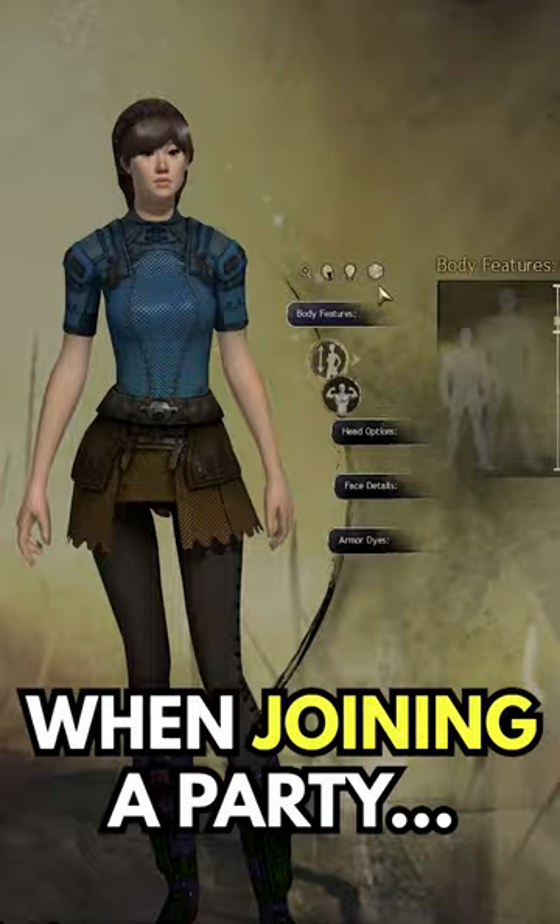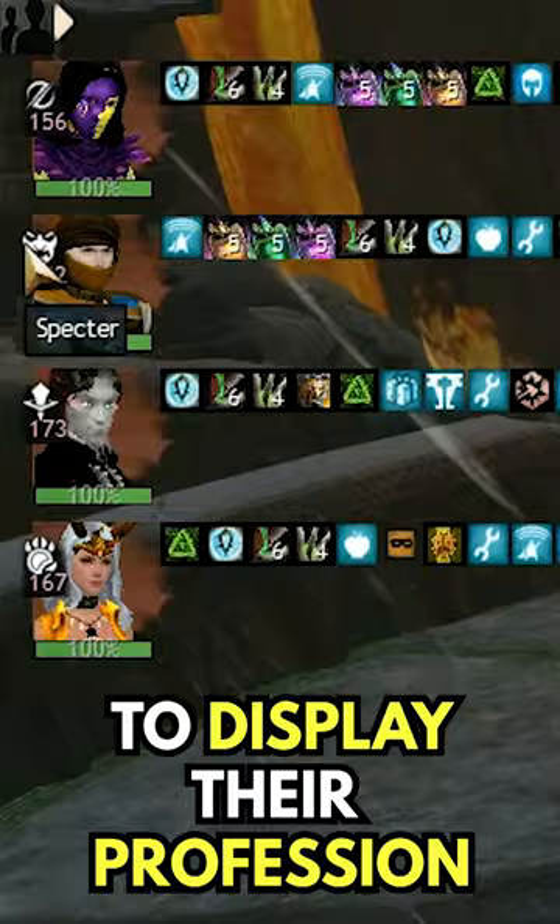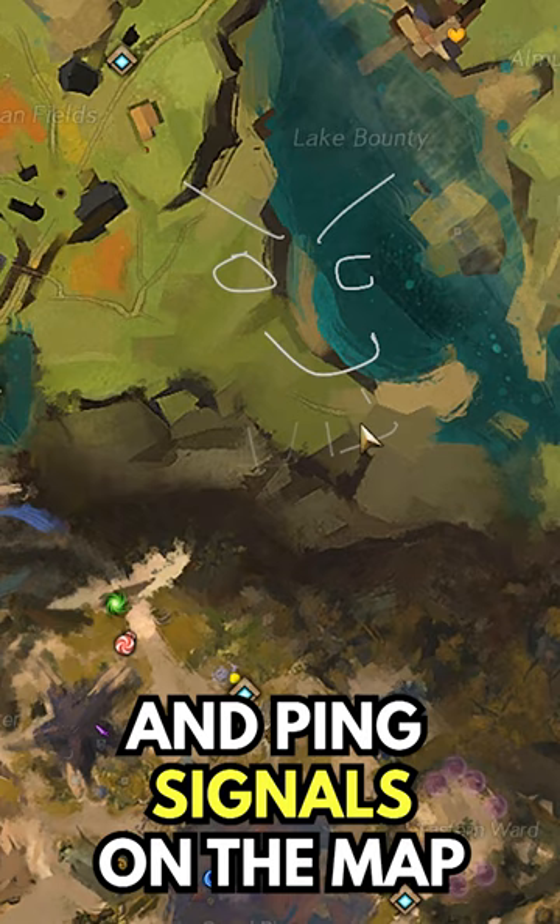When joining a party, players can hover over a character portrait to display the other player's profession or their current elite specialization. Guild Wars 2 also has a feature that allows players to draw and ping signals on the map.